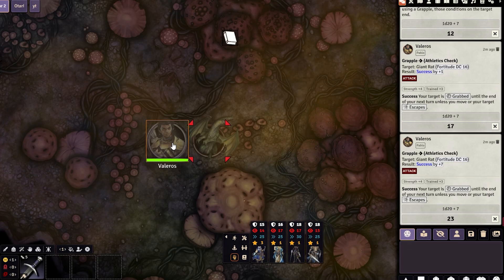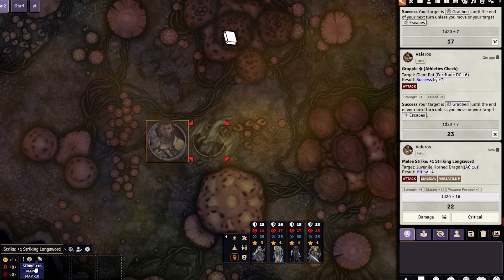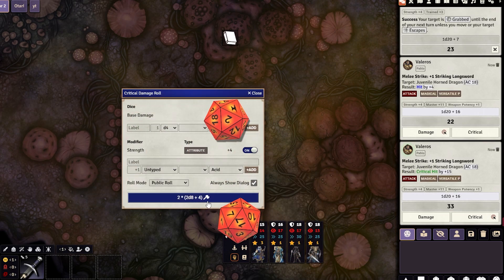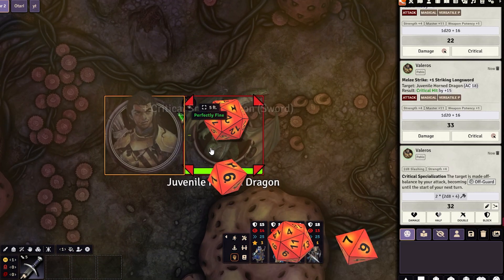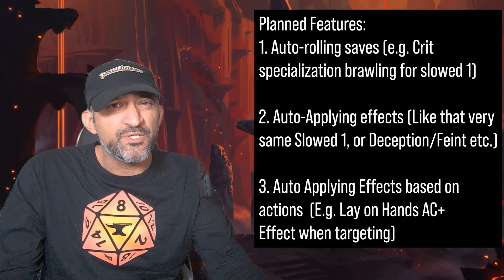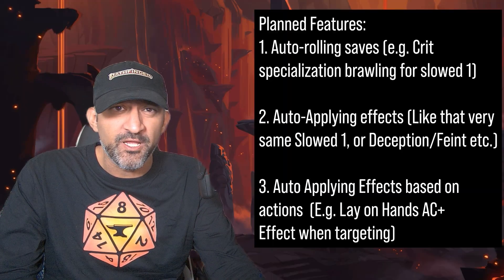It also does critical specialization effects for swords automatically. Here's a level five Aleros, and when I hit the critical button it adds the off-guard condition for one round. Cool. And this is just the start of the module — there are so many features planned.